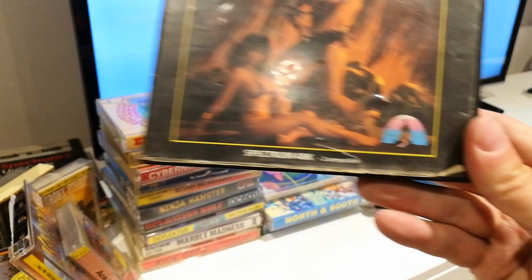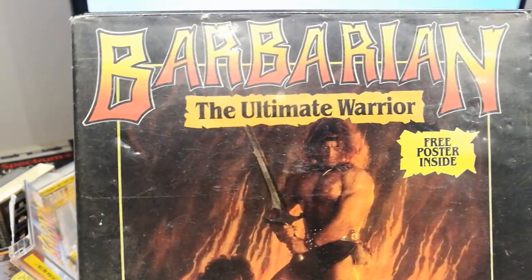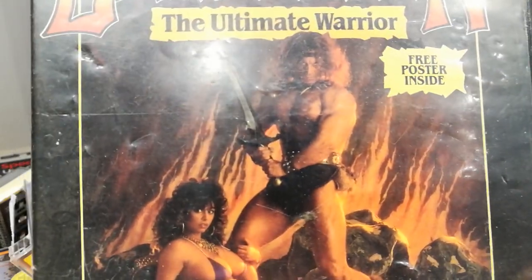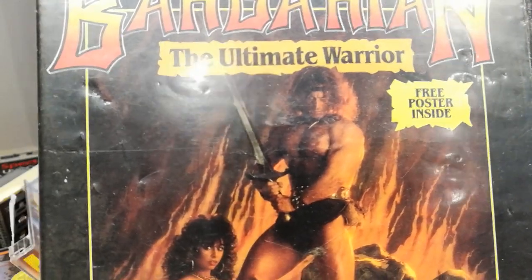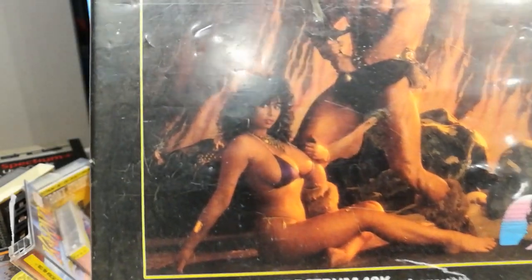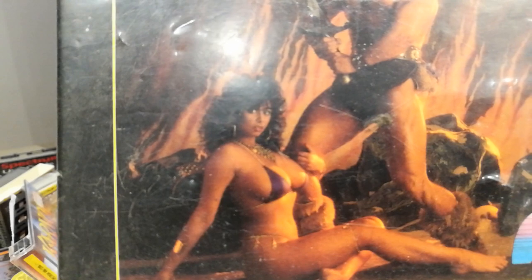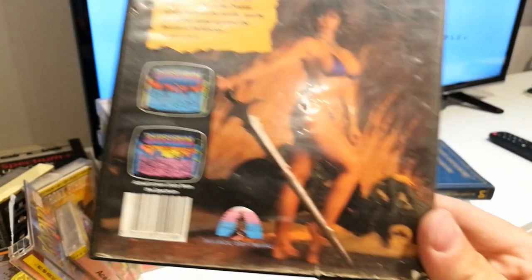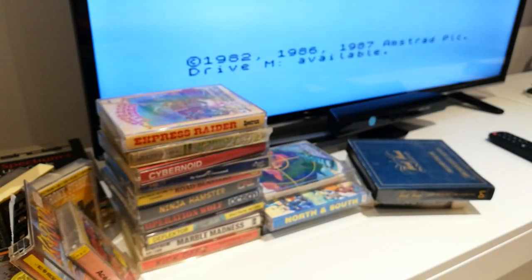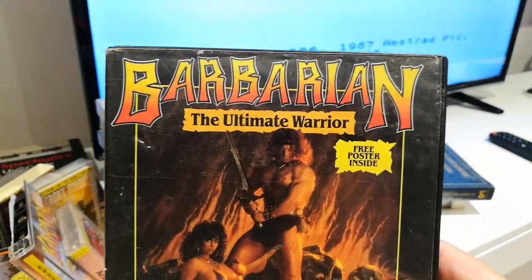Great game — look at that: Barbarian: The Ultimate Warrior. I think that was Wolf — I don't know his real name — from that show where they knocked normal people about. And that's a Page Three lady from back in the day whose name I've also forgotten. And there she is on the back with a big sword. This is a great game, great game. I'm gutted — the poster's gone. That was going straight on the wall. It says on the front 'Free Poster' — I've been done.